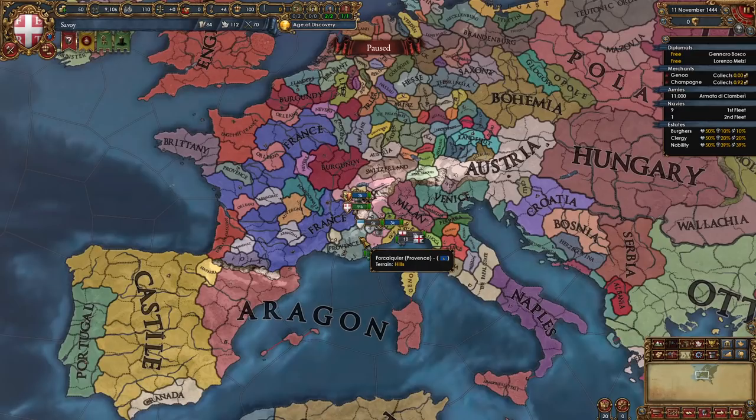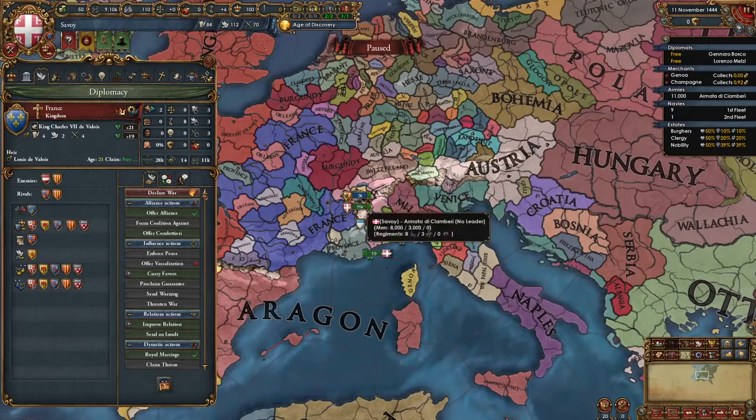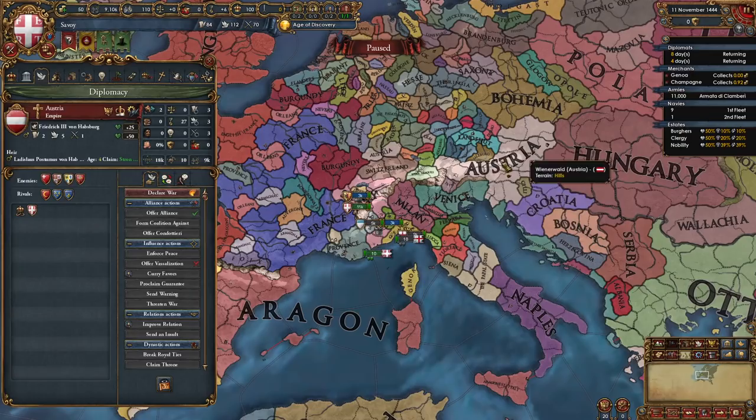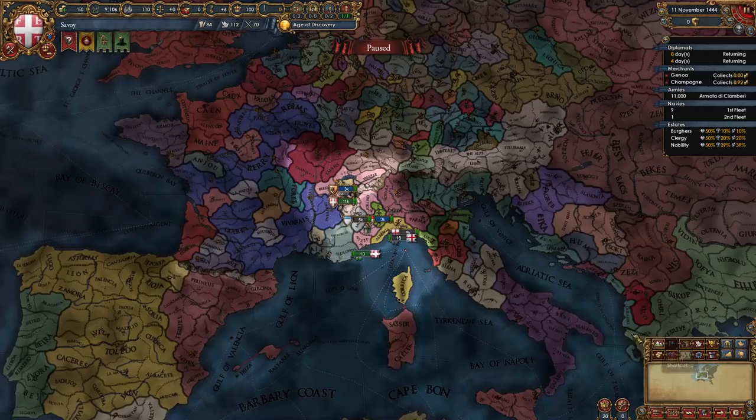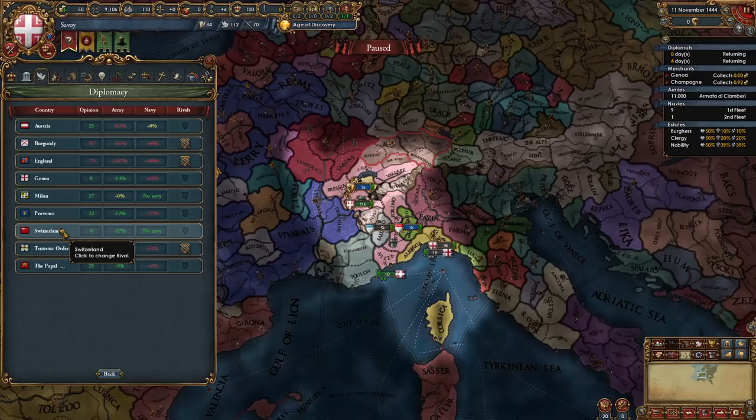First we need to get some alliances set up. Savoy will usually be able to ally both France and Austria at the beginning of the game. We're going to send an alliance offer to France and also royal marry Austria. Make sure you ally France — you should be able to do it in most games. We're also going to be allying other nations like the Pope and potentially Venice, but first we need to do other stuff until our diplomats come back.